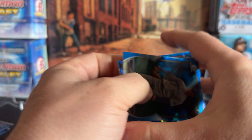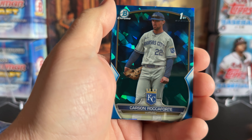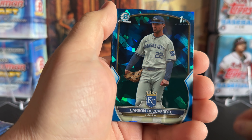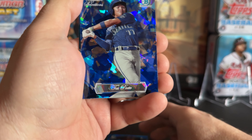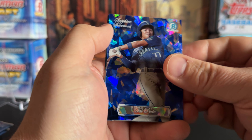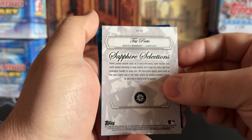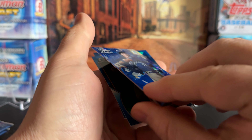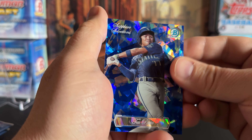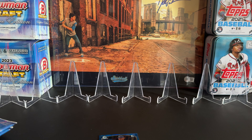I always like to move through these fairly slow, and with these Sapphire ones, what I'm looking for is firsts — hopefully more firsts and prospects. And look at this, right off the bat, hanging right out of the gate is a Sapphire Selection. I didn't even see it coming. I'll put a sleeve on it and get it in a top loader later.